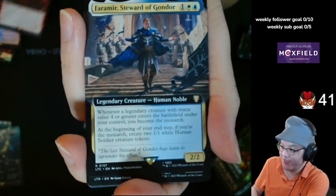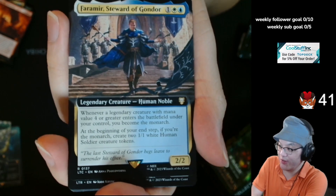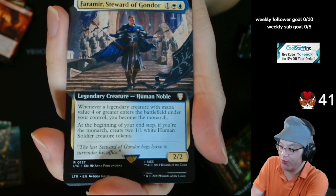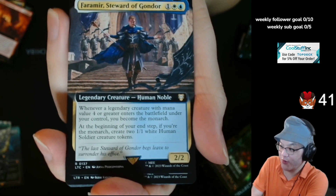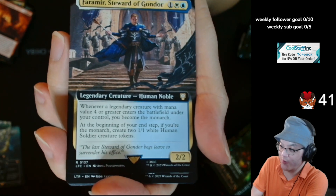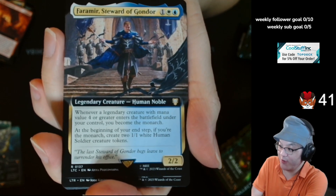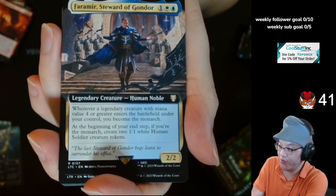Faramir, Steward of Gondor. 1 generic white-blue. Legendary creature, Human Noble — 2/2. Whenever a legendary creature with mana value 4 or greater enters the battlefield under your control, become the Monarch. That seems very fitting for a Noble. And at the beginning of the end step, if you're the Monarch, create two 1/1 white Human creature tokens.